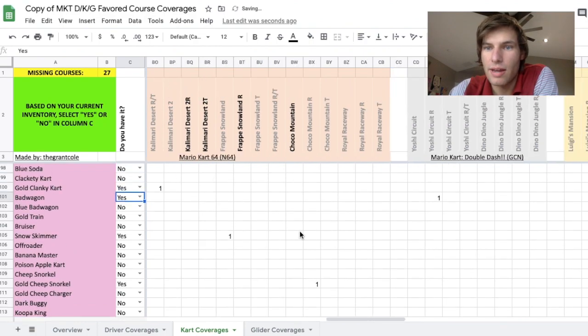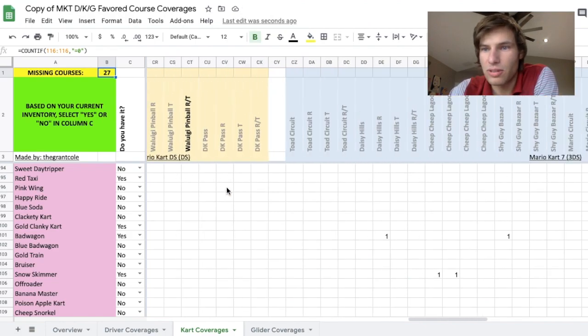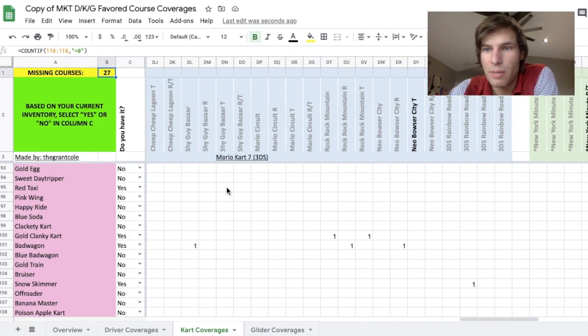I went ahead and did mine for karts, and I actually wasn't missing too much top shelf — just about 27. A lot of those came from nitro tracks which never really show up, so that was pretty good.